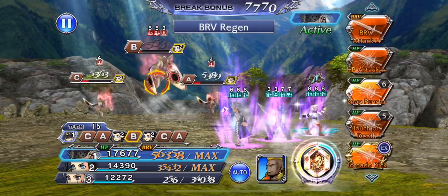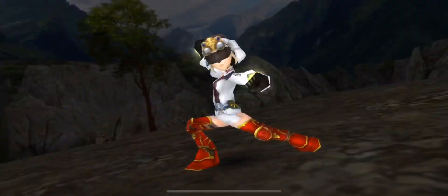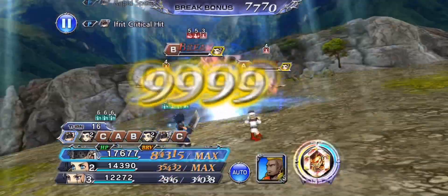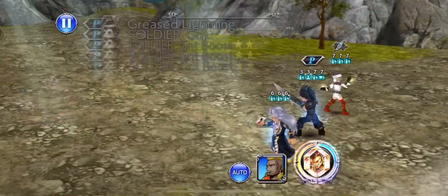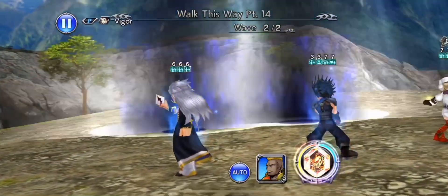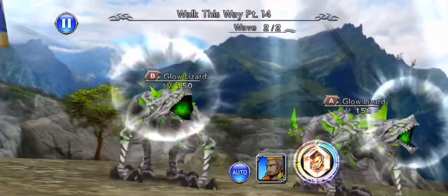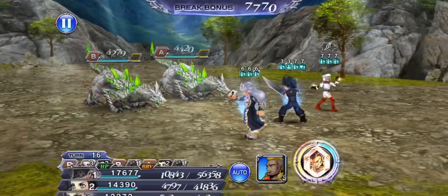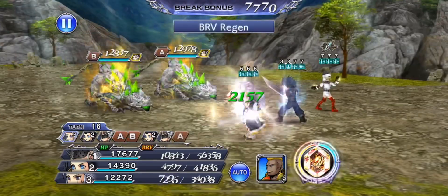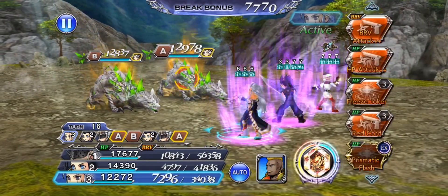I expect that her EX is up because it charges after one ability use. Let's go to wave two. Ida's HP+ is only two hits, and the potency on it is fine, but it's only two hits. The Brave+ potency is a little low. So you do have to be careful of that.